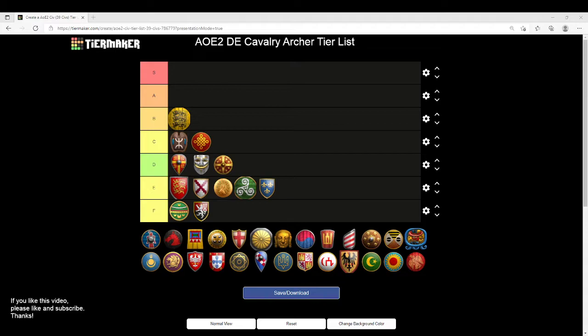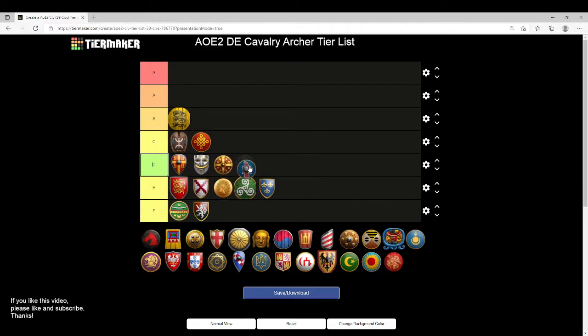Goths may actually surprise you a little bit — they're going to go into D tier. You're missing Thumb Ring and Parthian Tactics, and those are both two important upgrades. Goth Heavy Cavalry Archers should have some staying power, but they're going to be inaccurate and lack any real eco bonus. Use at your own peril.